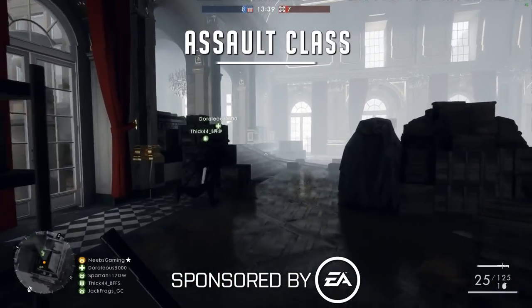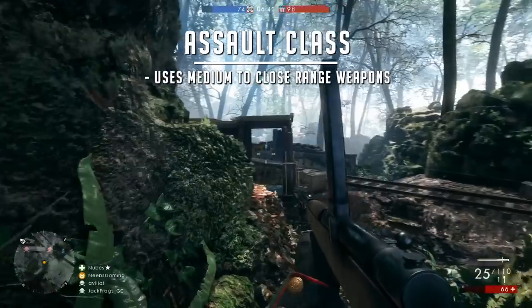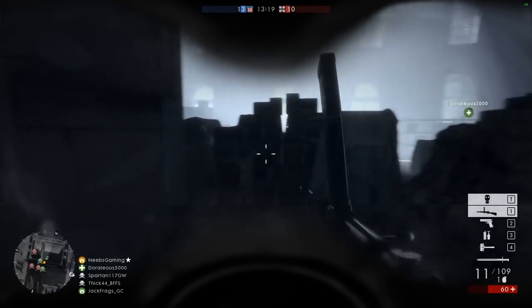If you're running around with the assault class, you're going to be using medium to close range weapons. You want to make sure you get in there close and assault the guys right in their face. What kind of gadgets do we have, Abstro?